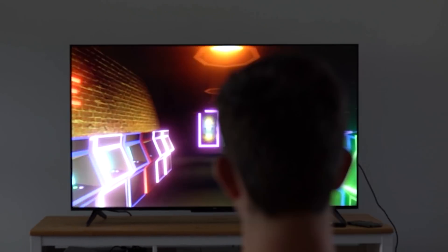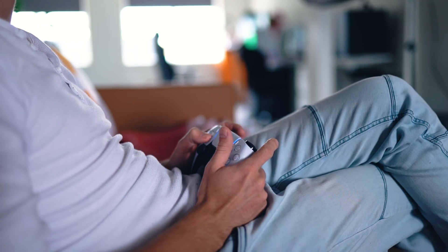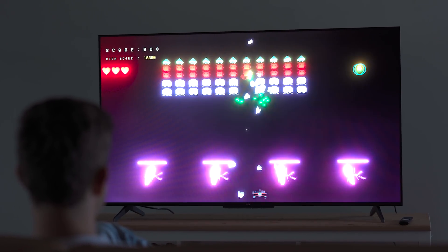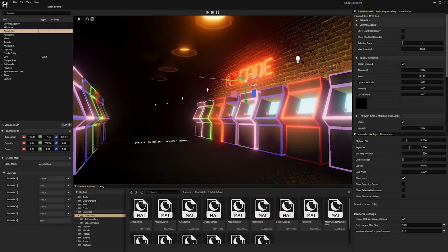What's the point of a game engine if not to make games? So we made one — the very first playable game by Studio Cherno, a remake of an arcade classic. In this video we're going to talk about what it was like to make this game in Hazel, our in-house game engine. Stick around till the end of the video to see how you could play this game for yourself.